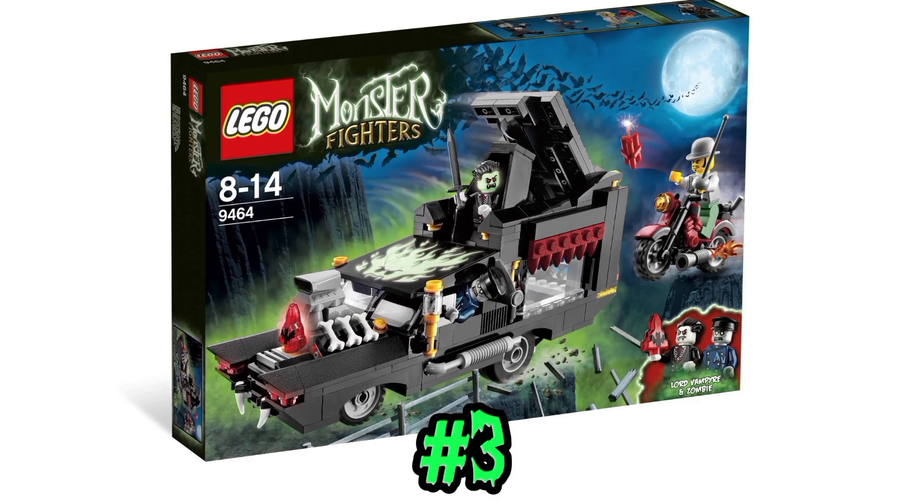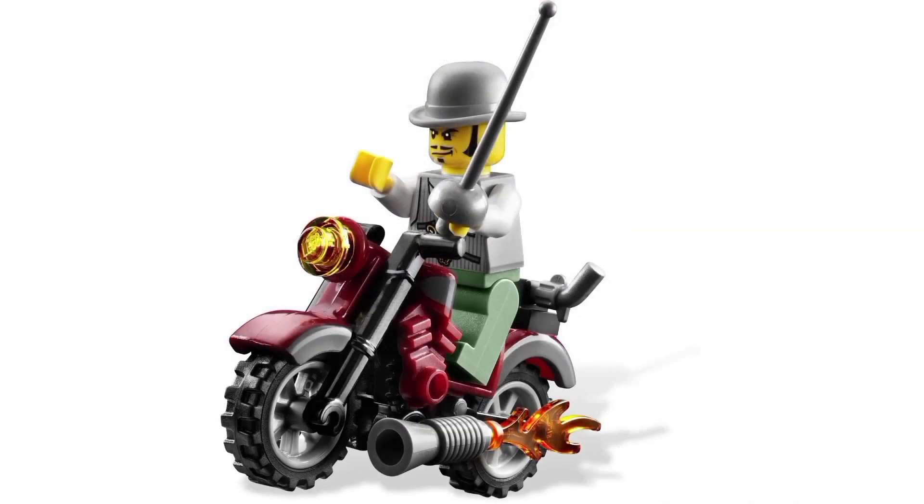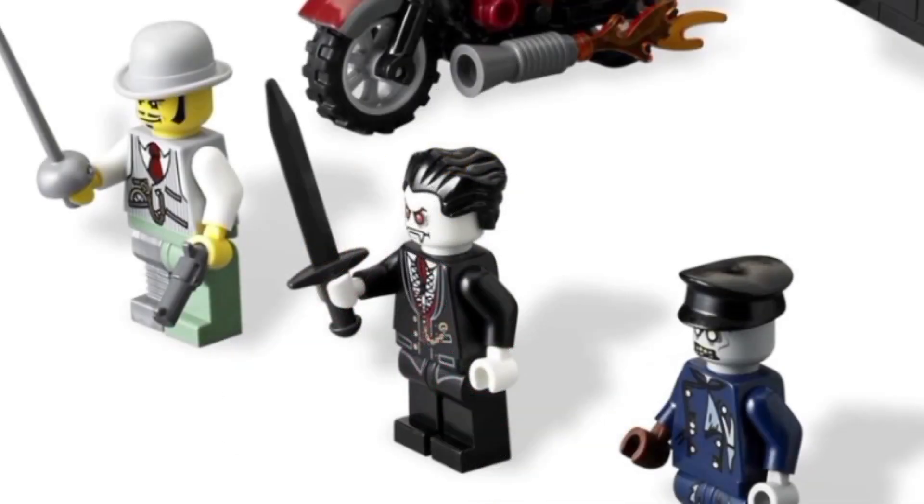The zombie hearse has a surprisingly sleek design, with the flame design on the roof of the hearse, albeit the front looks a bit awkward with the moonstone just sitting there, and also the fact that Lord Vampire is missing his cape. I feel like it's pretty cool though, but that doesn't really make up for the fact that Lord Vampire is missing his cape. Why is he missing his cape?